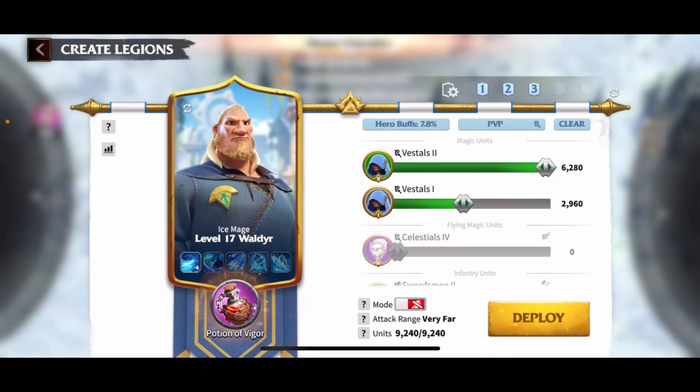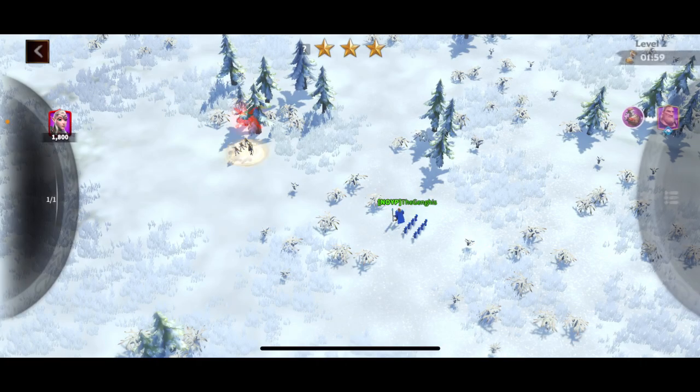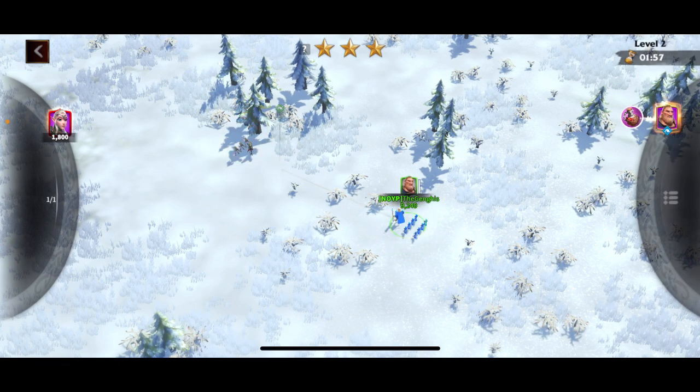We're going to put out our main march, Walder. We're trying to get him to level 20 because then he can start to bring an assistant and you are a lot more powerful. Let's get out here and attack — let's see how this goes. I've been doing this kind of sporadically.